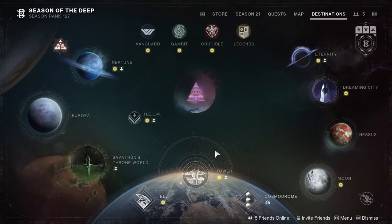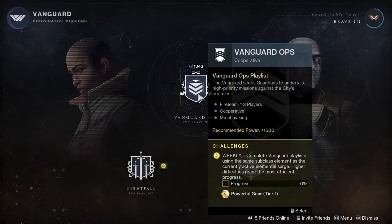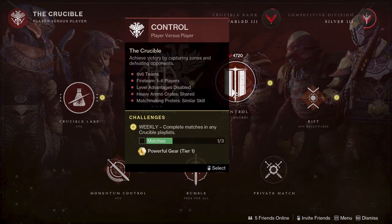First up we have core activities, which will be Vanguard Strikes, Crucible, and Gambit. Vanguard Strikes will be three-man dungeons that you can queue up for — in these dungeons you will just need to run through and kill the boss at the end for gear. Gambit will be a PvPvE mode, where you will need to kill your boss before the other team kills theirs. And Crucible will be a PvP mode, similar to Call of Duty, where you will just fight other players in different game modes. In Gambit and Crucible, you will still get gear even if your team doesn't win.